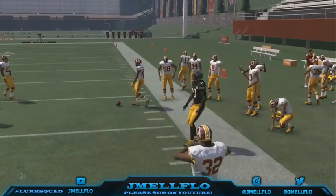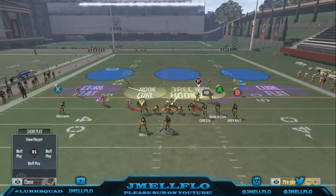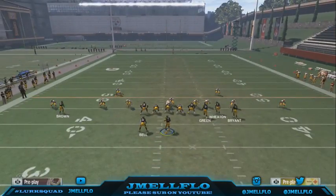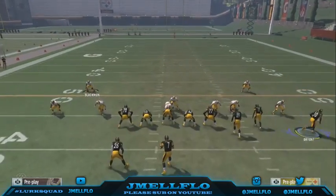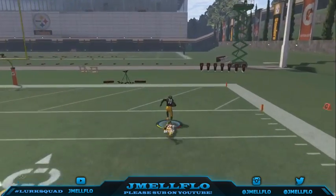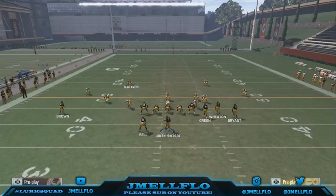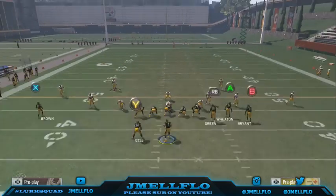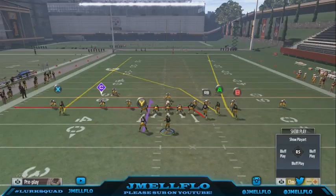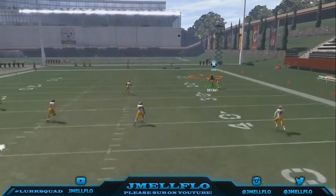If they go something like cover three drop and they press — everybody base aligns and presses — put B receiver on a motion fade route, not a streak. All you want to do is move him over, and right before he gets set just hike the ball. He gets a speed burst off the line — I know something's wrong with Madden and I don't know why they haven't fixed it, but he gets a speed burst. This is probably the play I use the most and you can literally make your own reads from it.